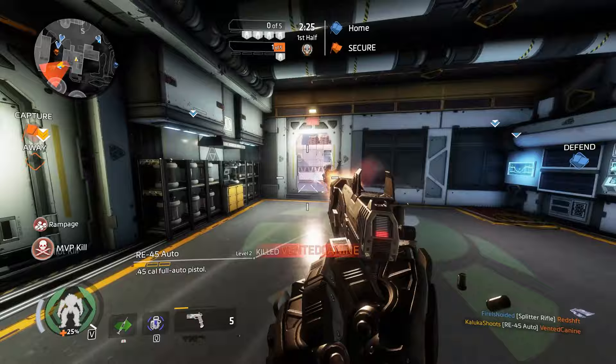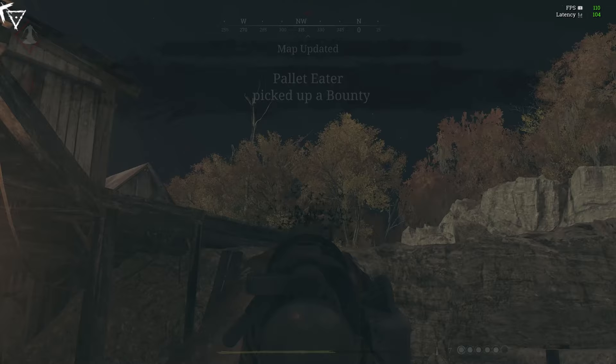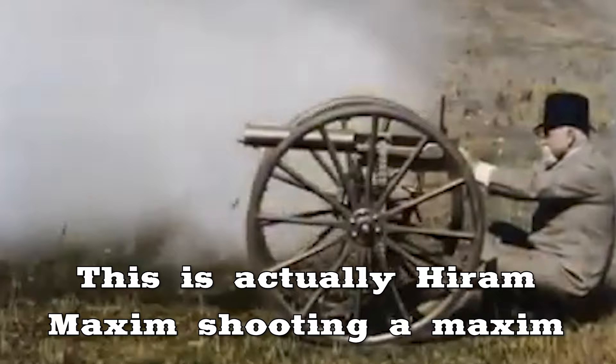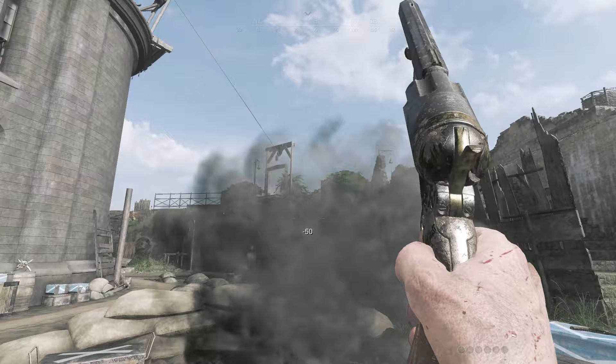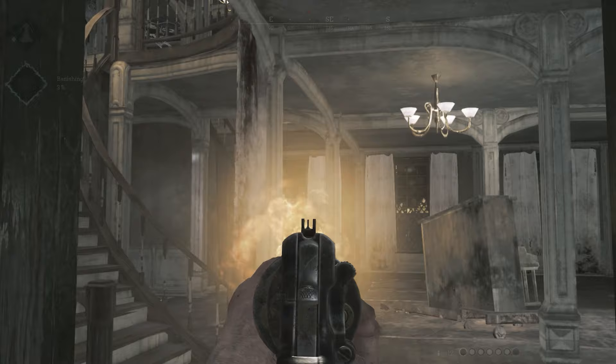In a world of automatic, 30-round tracking guns that kill in 1.3 seconds, Hunt: Showdown is different. The game is filled with single-shot, manual-action, slow guns that focus much more heavily on burst damage than on accurate automatic fire. The game takes place in the 1800s, before the Maxim gun ruined the fun of shooting other humans for everyone, and is therefore filled with bolt, lever, or single-action guns that require manual cycling after every shot.